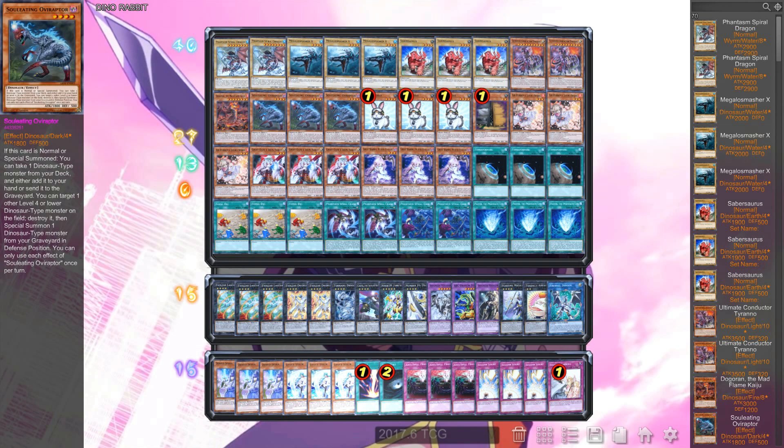Next up, three copies of Soul Eating Over Raptor. You guys all know how good Over Raptor is — it can get you a normal dino if you just want to combo off with your field spell, or it can get you your Kaiju to out Masterpiece, because that card is still at three as I've made many jokes about. Definitely three Over Raptor; it just really increases consistency.